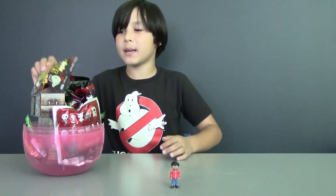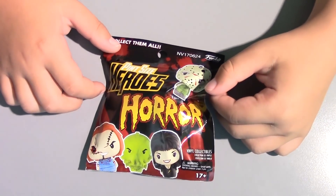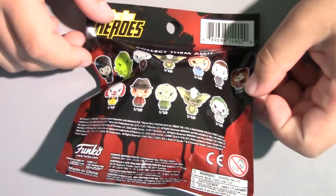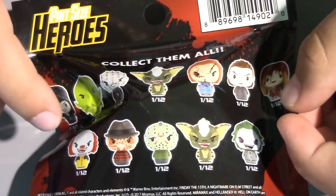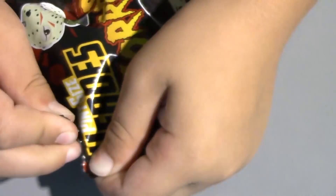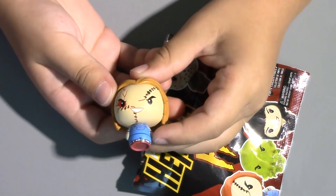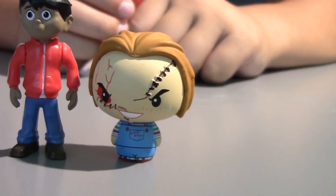The next blind bag is the Pin Size Heroes Horror. Inside you'll get one horror character out of all 12, and I really want Jason or Chucky. Let's see who we'll get — and we got Chucky! So here is cute Chucky the boy. So we got two boys.